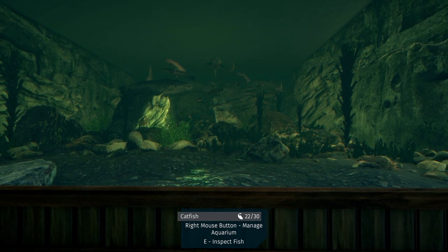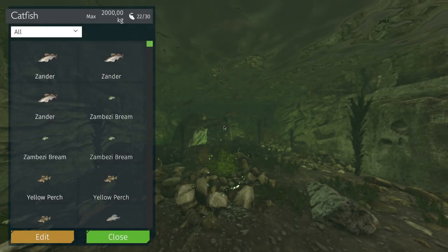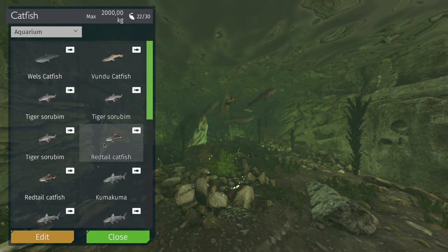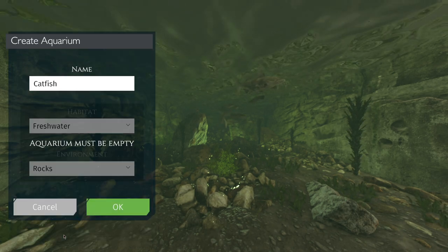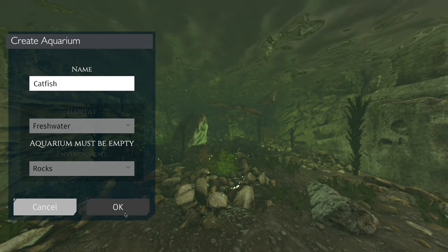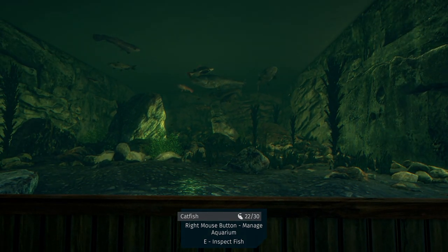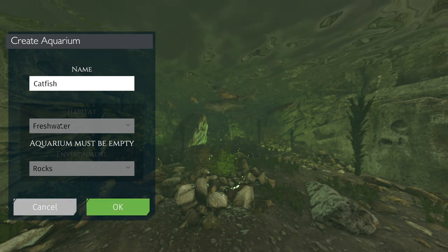Here you can inspect the fish, but if you right-click you can see you can stack 30 of them. Right-clicking shows all the fish you can put in — you can view available fish or those for the aquarium only. This is the catfish aquarium by the way. You can edit it, give it a name, add rocks and fresh water. I think you can only change the environment when the aquarium is empty.